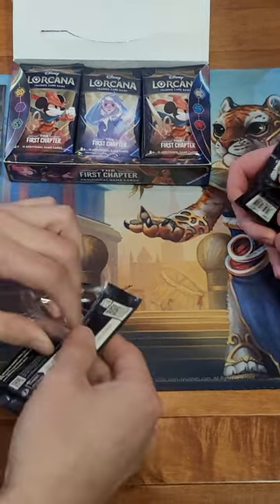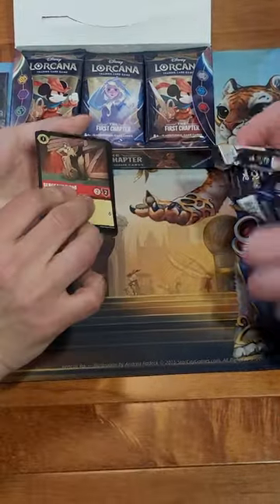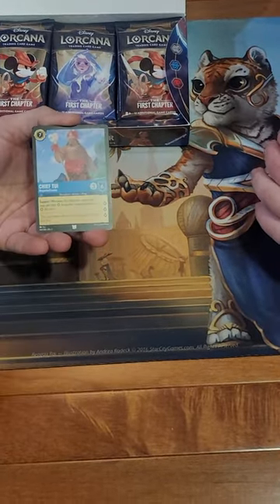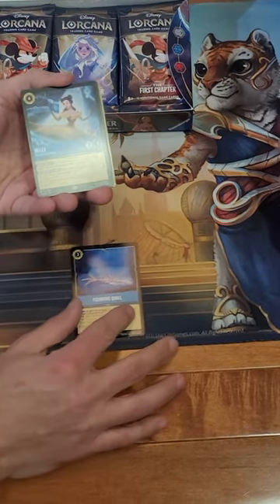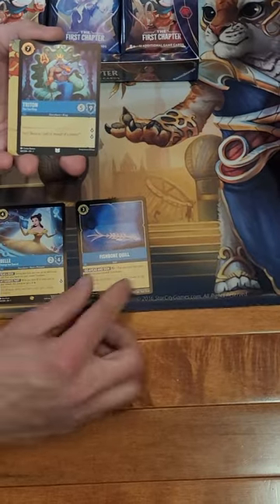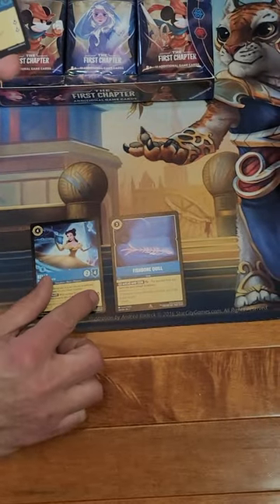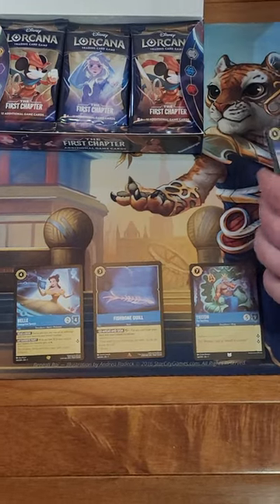We're gonna start off with Elsa. We got Sergeant Tibbs, slide that to the side, and Jasper, Chief Toohey, Fishbone Quill rare - oh my goodness! Starting off strong with the Bell - I love the art for that. Oh yeah, Bell! Love everything about it. And a foil King Triton.